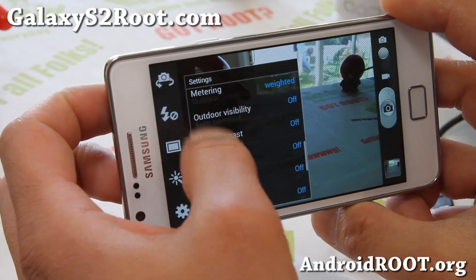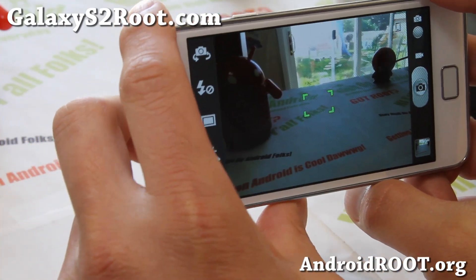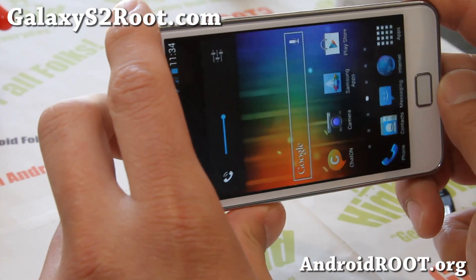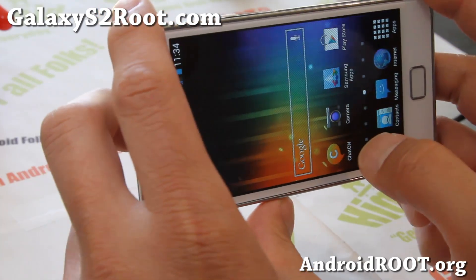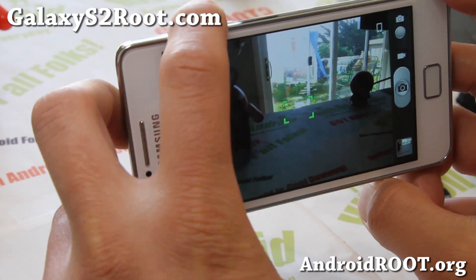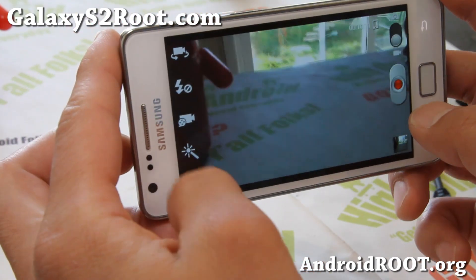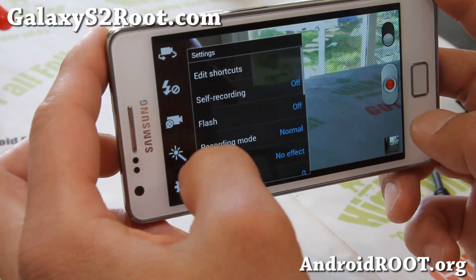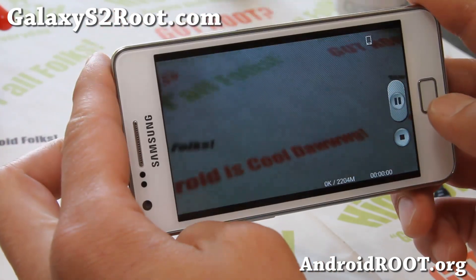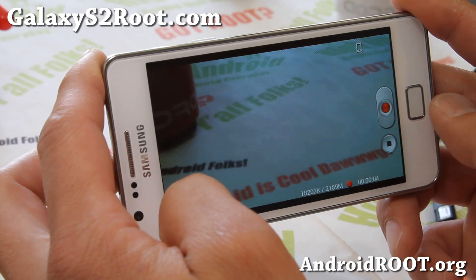There we go — turn the sound off. Now you can take spy photos. If you turn the sound all the way down, it will not make any sound. So you've got the silent camera there. And also video here — it does not have slow-mo, but with video you will get higher bit rates, so higher quality videos.